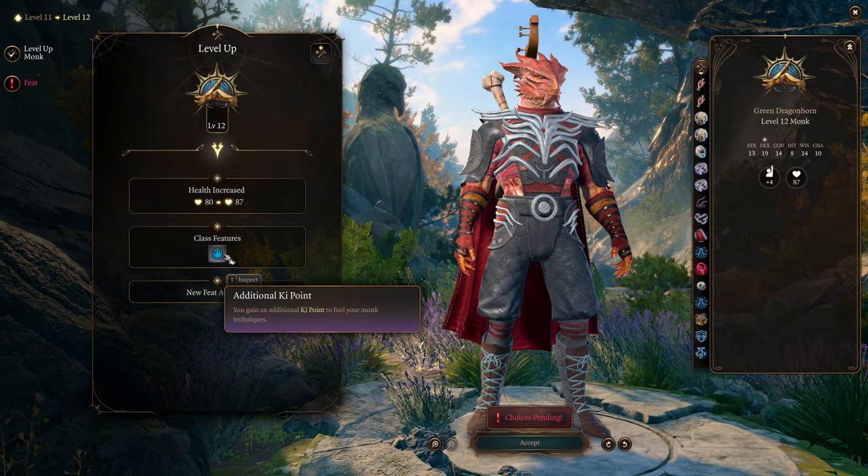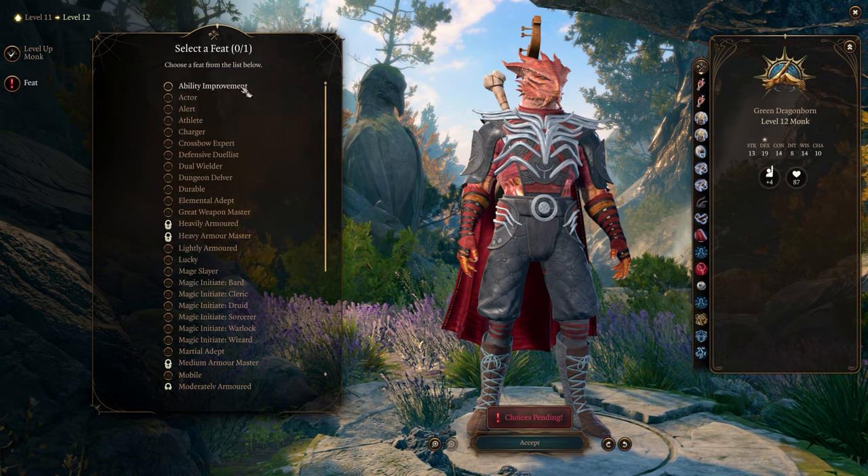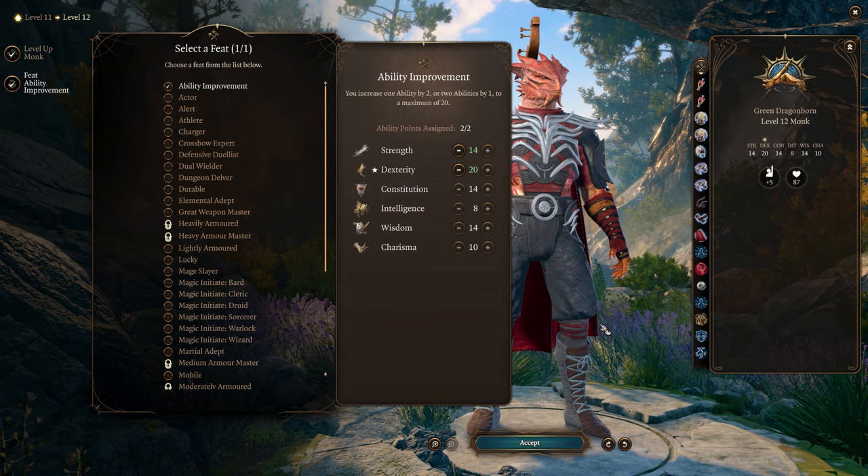At level 12, monks gain another feat. I'm selecting Ability Improvement once again to maximize ability score modifiers from Strength and Dexterity — with these numbers, the Strength modifier is 2, so having a supply of Strength Elixirs is very useful, and the Dexterity modifier is 5. This increases damage from Tavern Brawler and boosts the monk's armor class, attack and damage rolls, and initiative even further. And there you have it — the Open Hand Monk: a relentless warrior offering dynamic combat, tactical control, and ever-expanding abilities.